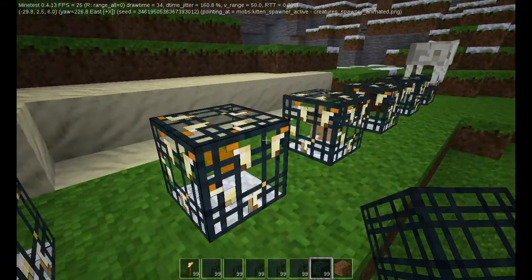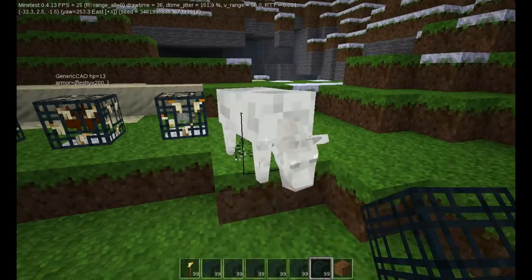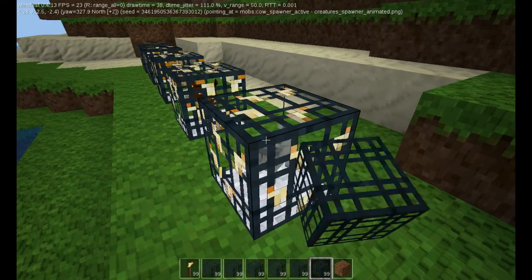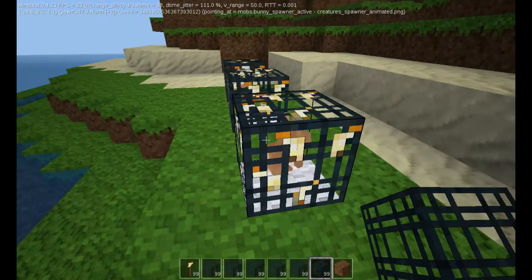So this is how it looks like when the spawner is active. It will produce and spawn randomly some animals.